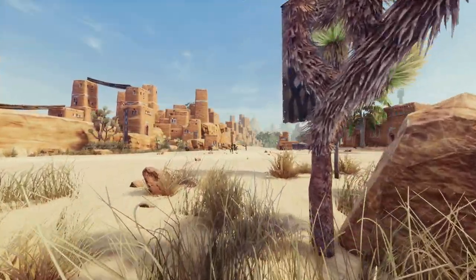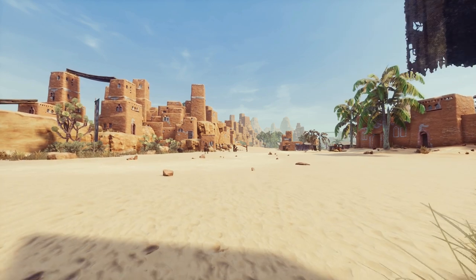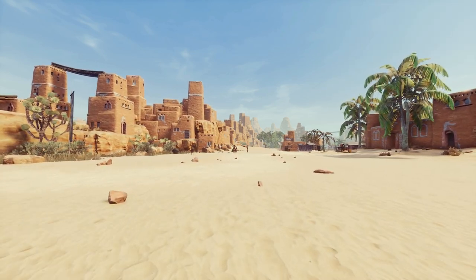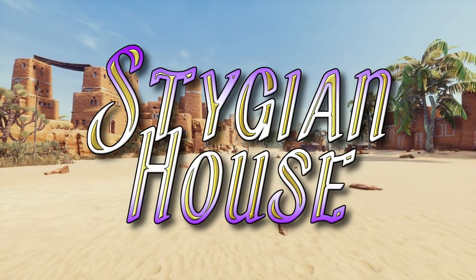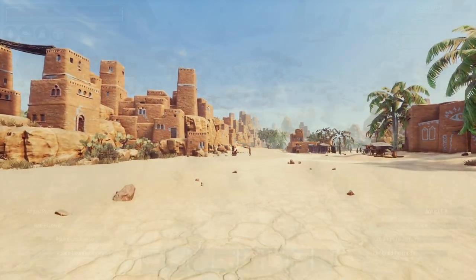Hey guys, and welcome back to another Conan Exiles video. Today we are back on the Exile lands, just south east of Sepumeru, building a Stygian home. All of the mods used are in the pinned comment below, so without further ado, let's get started.